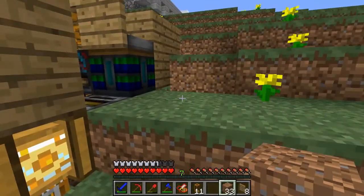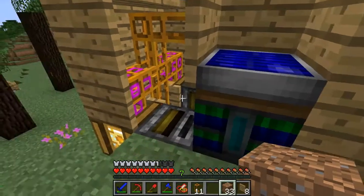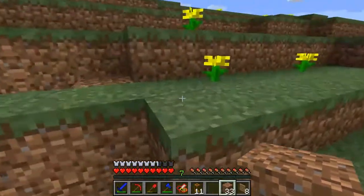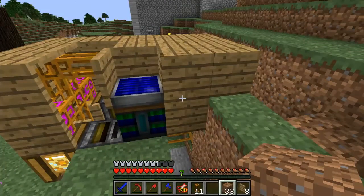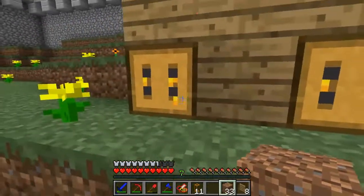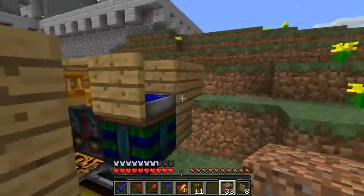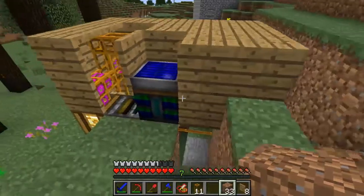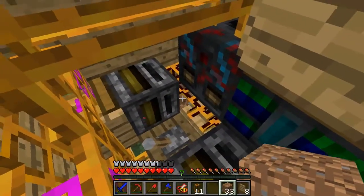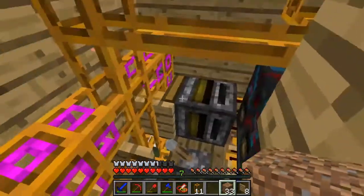Hey guys, Kyle here starting episode 20 of Pandora with Kyle. I've been working a little bit between last episode and this episode on making this automated apiary system a little fancier and also twice as big. I built the single one in the other episode, I added a second one and sort of just shifted everything over. I made it twice as wide so we moved the sorter to the center. We have two filters, two apiaries.